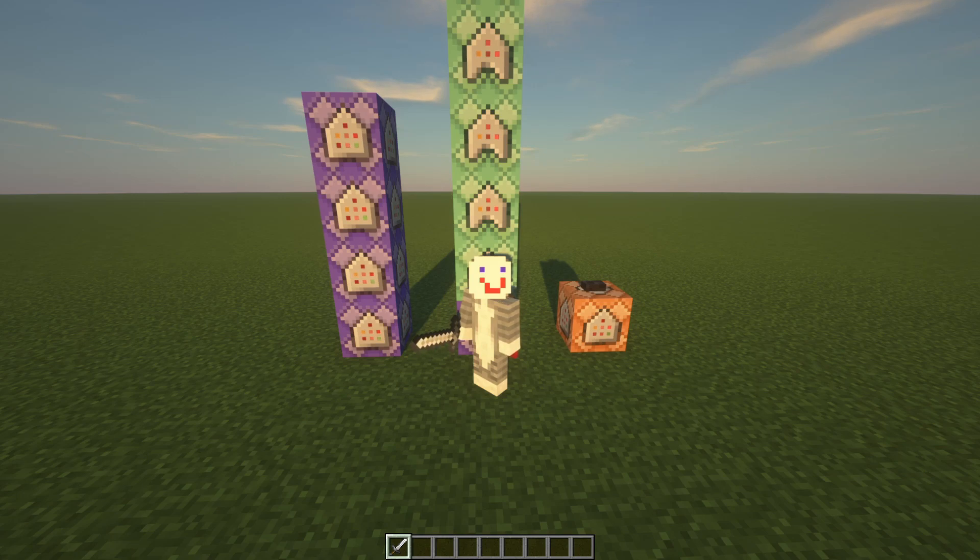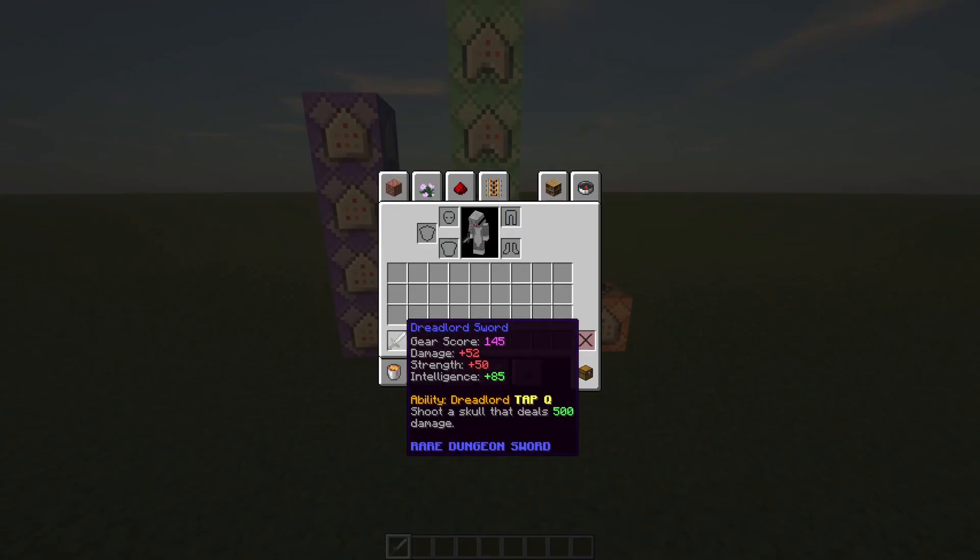Hello and welcome back to my series where I make things from Hypixel Skyblock in Vanilla Minecraft. Today I have yet another working item for you, and it is an item I have not made before. Today I am going to show you the Dreadlord Sword. The Dreadlord Sword is not really that good of a sword in Hypixel Skyblock, but it has a very cool ability, and I feel like they've watered it down while losing it, so I really wanted to make this sword.